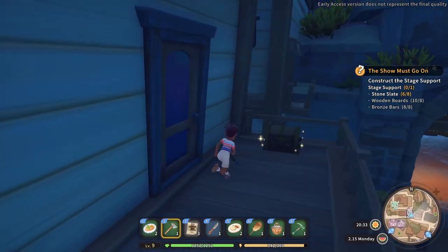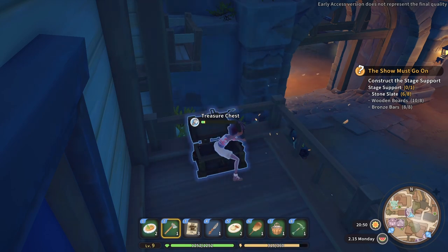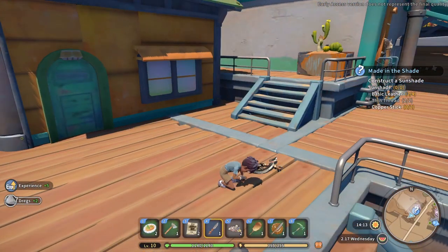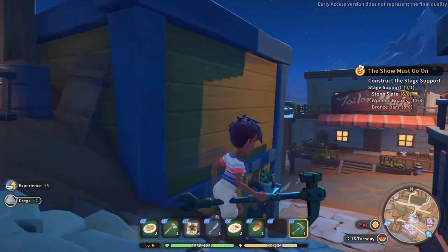There are chests that can be found all around — some in obvious places, and some a bit more out of the way. After grabbing the goodies inside, you can also break down the boxes for much needed resources. Also, you'll find some junk along the ground that you can clean up. Cleaning those up takes just a second, doesn't use stamina, and will provide you a little bit of experience and some resources.